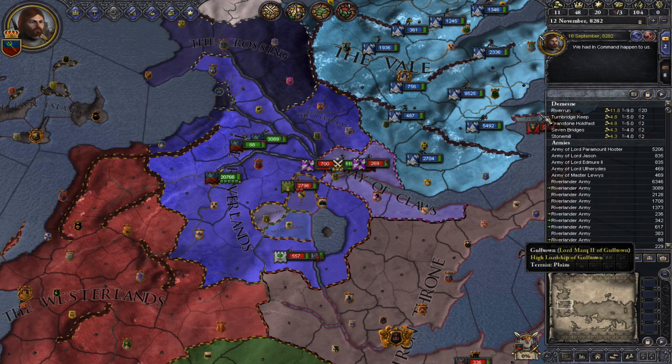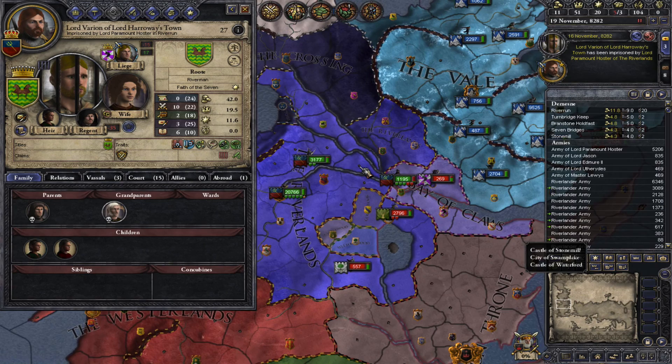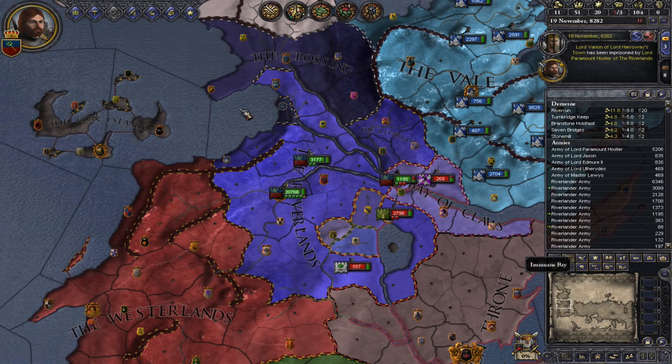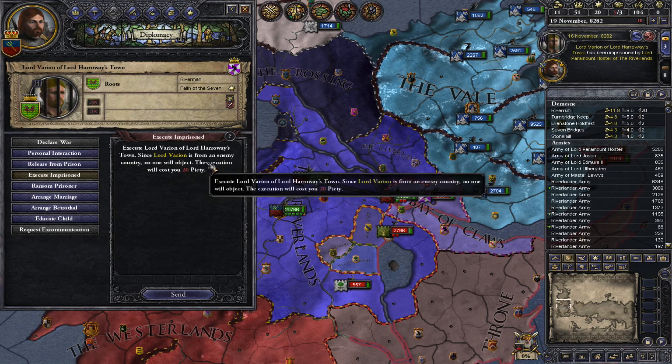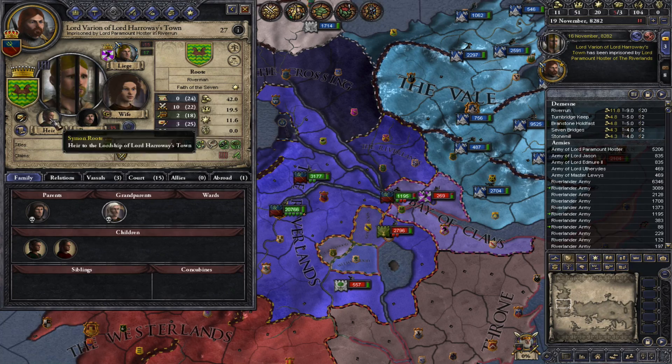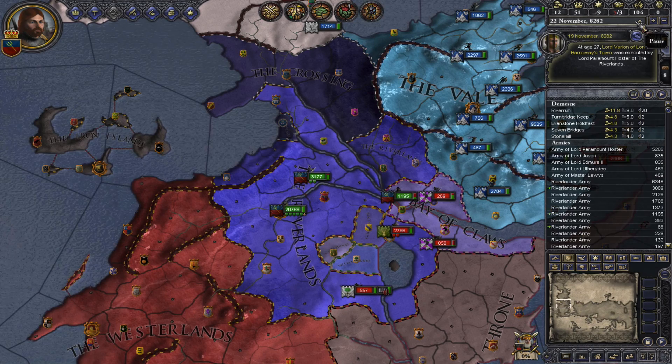These guys on their marches have been bumping into a few enemies, which is a bit of a shame because these men will likely be lost. We have captured this man in battle, which is useful — you can capture enemy lords in battle, and your own lords can be caught if you lose. With our prisoner here, we can ransom him if he has enough money, we can execute him, or we can release him. If you execute him we will lose piety, but no one in your country will care because he's an enemy. Killing him will weaken the enemy, so we'll go ahead and do that — it's just piety, but there's one less man to worry about for the enemy team.